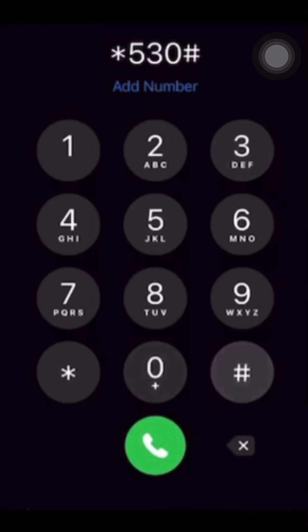In case you have a Vodafone SIM — most of us have either MTN, Vodafone, or AirtelTigo — I will do a separate video for AirtelTigo users. But in case you are using Vodafone or have a Vodafone SIM tucked away, you can replace your MTN SIM with it. Set the Vodafone SIM card into your phone and dial star 530 hash, and you'll be given options to purchase bundles that are even higher or similar to the MTN zone bundles.